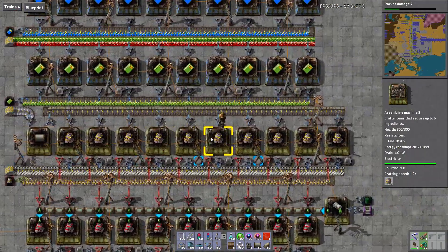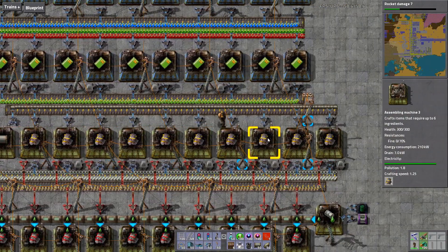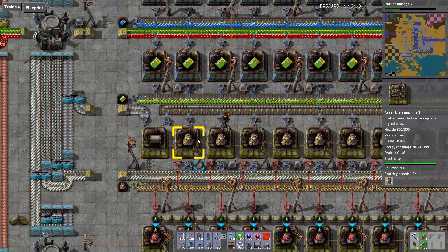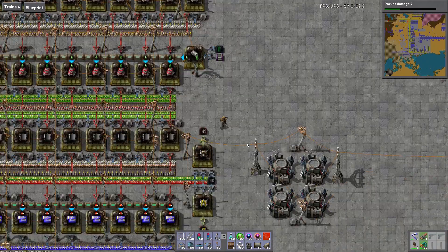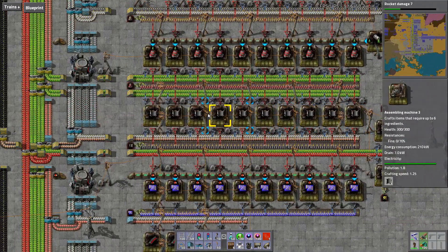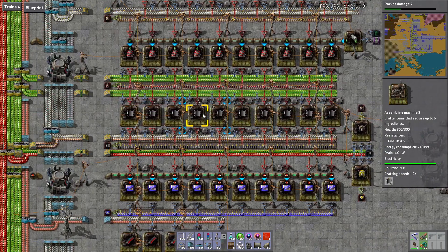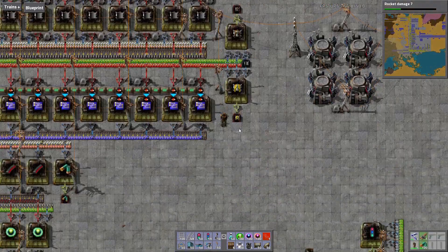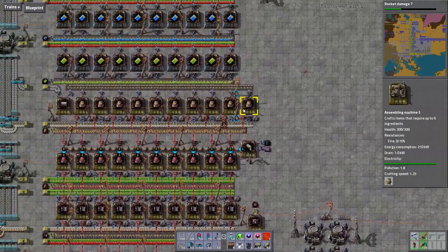The first thing you should notice is I way over-build. These factories do nothing for the vast majority of the time — I build them, they build a bunch of stuff, and then they go silent. The second thing you should notice is that even with way over-building, the throughput is kind of low. I'm not building a thousand robots a minute. I just wait for the robots to accumulate. I have a bunch of robots over here and over here. So let's walk through the process of building robots.